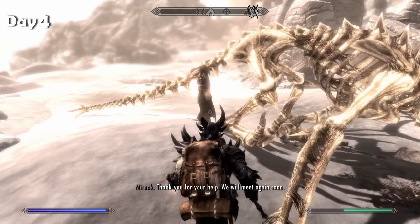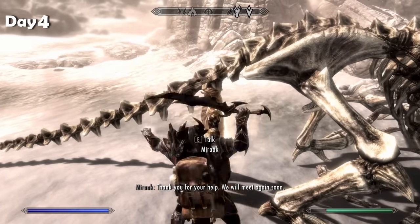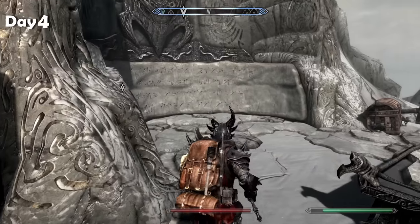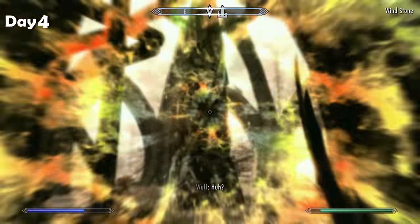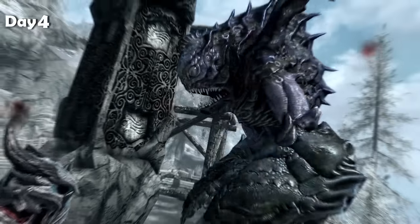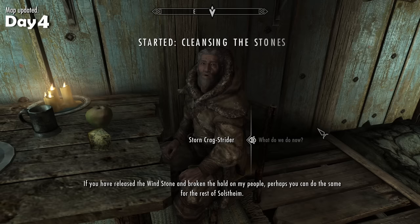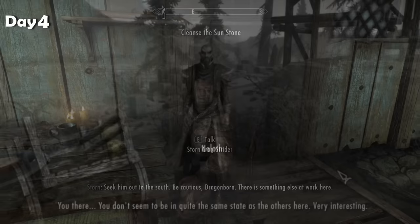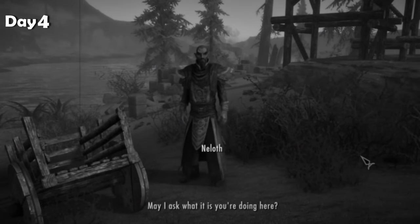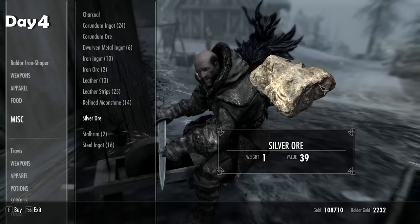Miraak is Dragonborn too and can consume dragon souls just like me — he's actually believed to be the first ever Dragonborn. There is the word Bend Will. If we take that back to one of these stones, we can cast it to reveal a lurker, and if we kill it, we free the people in the area from the spell. After that, I return to Frea's village to talk to Storn. He wants me to cleanse more of these stones and told me I should talk to Neloth about the black books — the dark elf we met earlier.